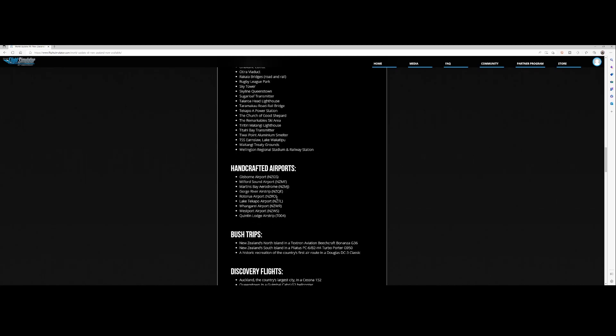Of course there are the handcrafted airports — a lot of them, and there was even a bonus one. You've got Gisborne Airport, Milford Sound Airport, Martins Bay Aerodrome, George River Airstrip, Whangarei Airport, Lake Tekapo Airport, Whangarei Airport, Westport Airport, and Queenstown Lodge Airstrip.